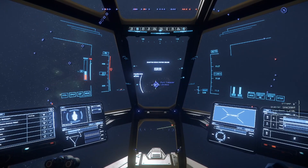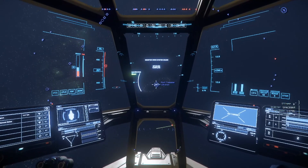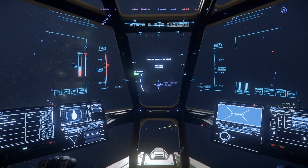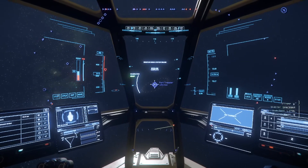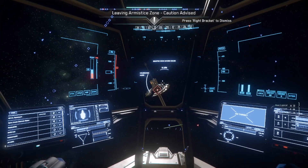Now we're lined up with Port Tressler, our spooling is complete, and at the top and left of our crosshairs calibration is ready. We're going to hold B and it's going to jump us to Port Tressler.